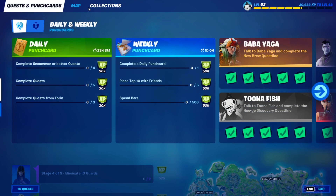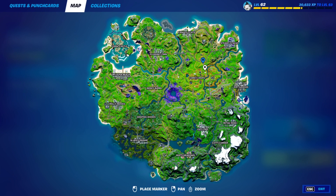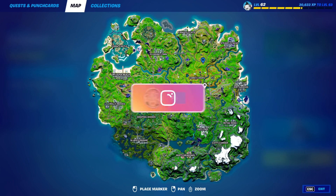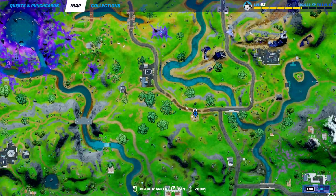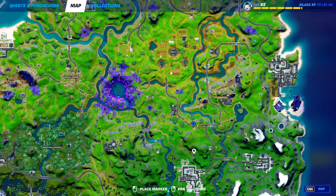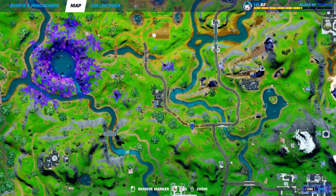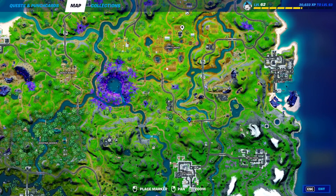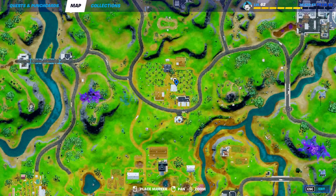Let's head over to the map and I'll show you where some of these bounty board locations are. There are a few bounty boards you can interact with. The first one is just north of Lazy Lake — go ahead and make your way there, interact with the bounty board, and you should be good to go.